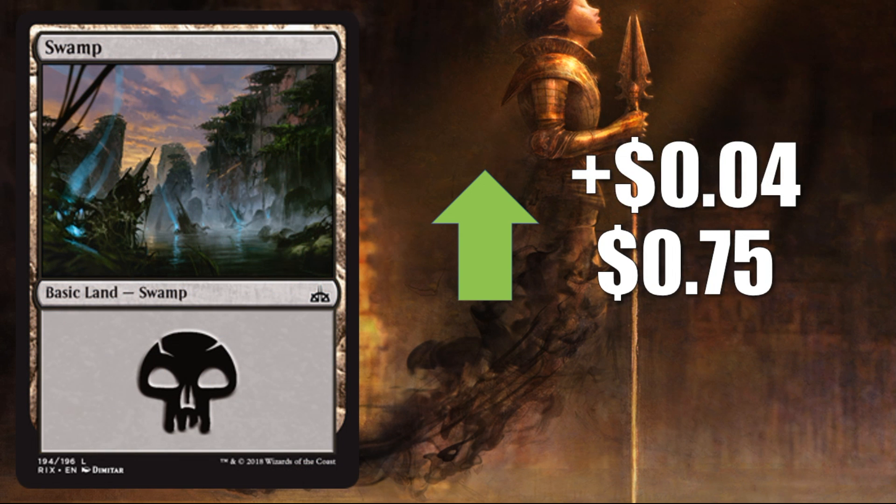Number 9 is Swamp, up 4 cents to 75 cents. Again, it's just another indication that not many cards are going up in value. But these basic lands are really nice-looking and a lot of players are starting to notice and pick them up. Because this is a small set, it's a little harder to grab the lands, and not as much of this will be opened as Ixalan was before Dominaria comes out. Maybe people are more in tune to basic lands after the whole Unstable land thing — but they are a really sweet cycle and they are going up.